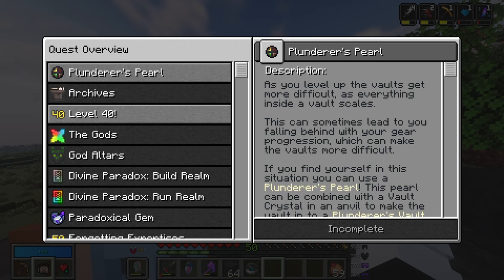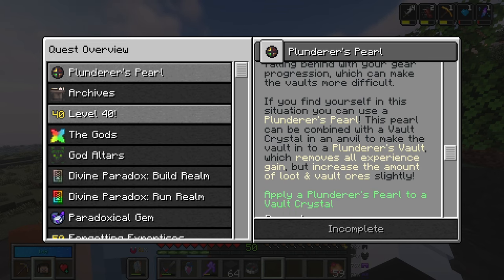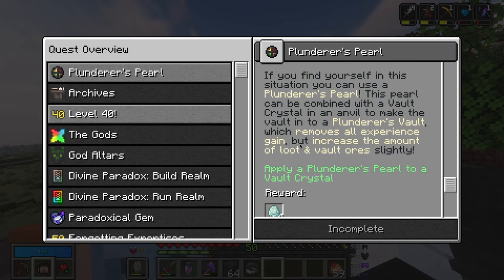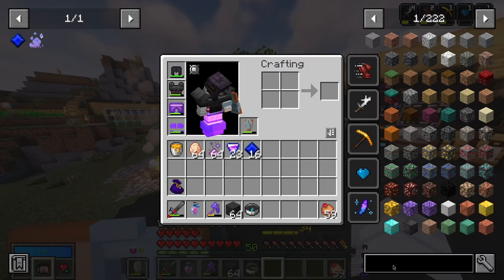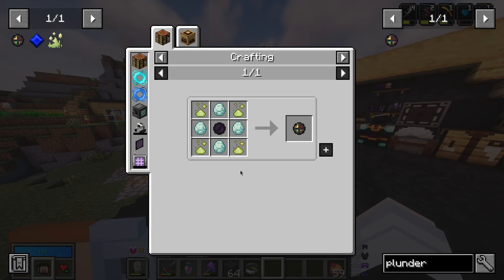Moving on in the quest line, we have reached the Plunderer's Pearl. As you level up, the vaults get more difficult as everything inside scales. This can sometimes lead to you falling behind with your gear progression, which can make the vaults more difficult. If you find yourself in this situation, you can use a Plunderer's Pearl. This pearl can be combined with a vault crystal in an anvil to make a Plunderer's Vault, which removes all experience gain but increases the amount of loot and vault ores slightly. I do want to go ahead and do that.